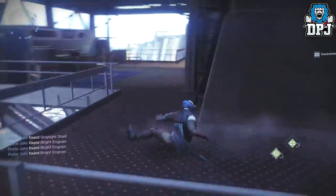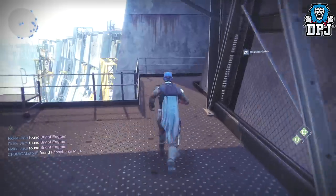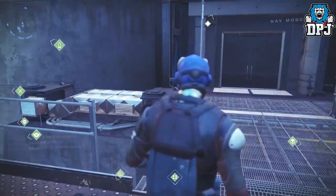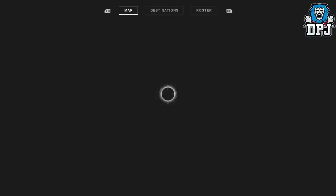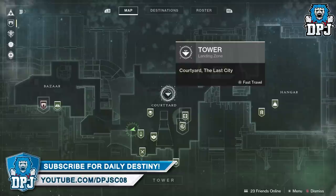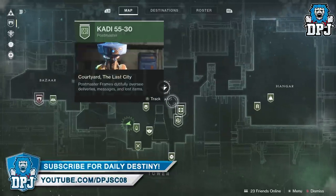This is a quick little tour of the new social space. Oh - it's the Courtyard, that's what it's called. The Courtyard. Look at this place - it's a Tower landing zone. I'm guessing it's the new Tower then. The new Tower Courtyard.